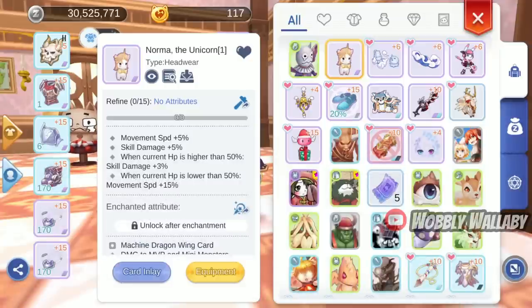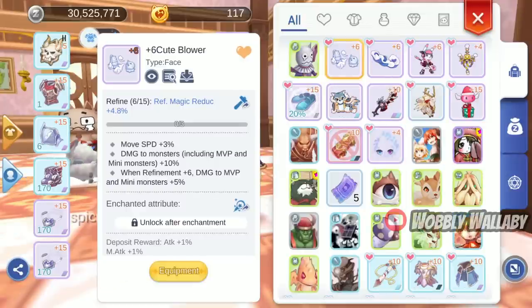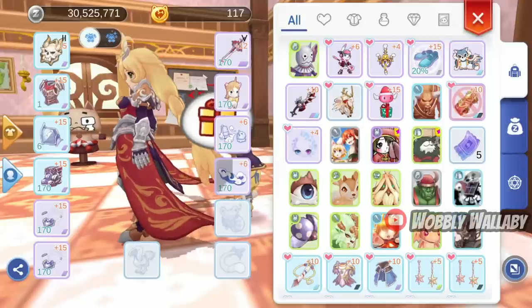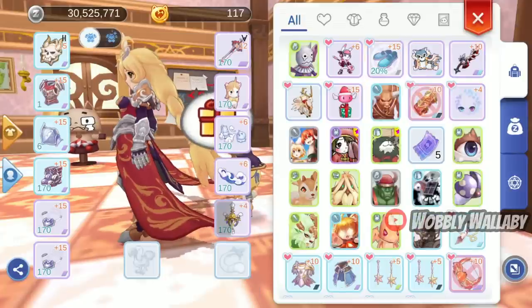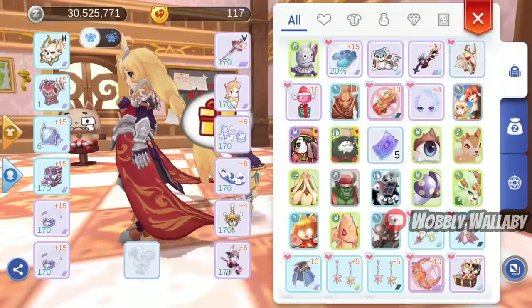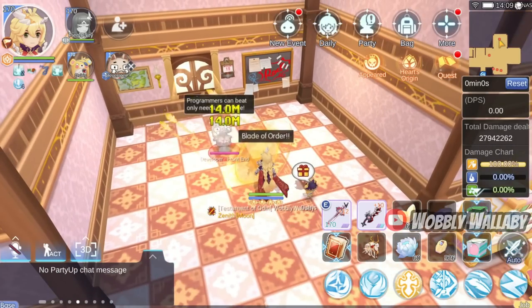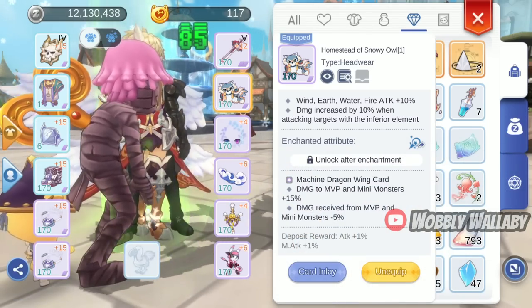Next are gachos, which can provide movespeed. I'll add Norma for 5%, Cube Blower for 3%, Ocean's Attachment for 5%, Haunted Cattle Stick for 5% — though at max HP it gives an extra 5% — and Ruck Bunny for 5%. Gachos could potentially add 23%, even if your HP wasn't at 100%. Although this sounds great, not all these gachos are available to everybody, and you may also want to use other ones that don't use movespeed, such as Homestead of Snowy Owl instead of Norma.